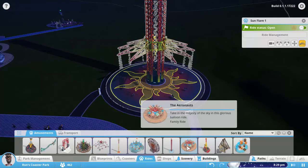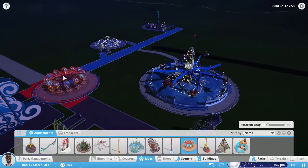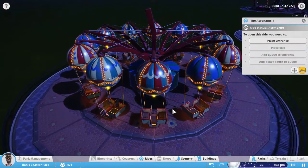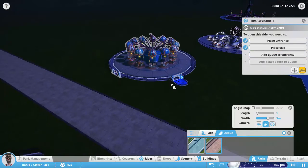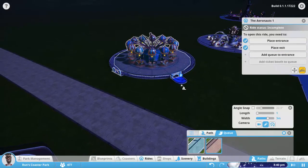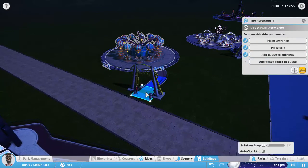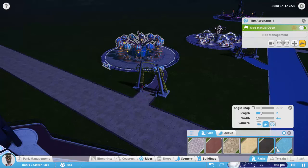A couple more. We've got the Arrow Knots, which is a kiddie ride. So we'll put it over here. Entrance, exit. At some point you're like, yeah, I want to have a nice custom entrance and exit, but you're like, just give me a plain square one so I can just finish it off real quick. Especially when you're just testing them out like this.